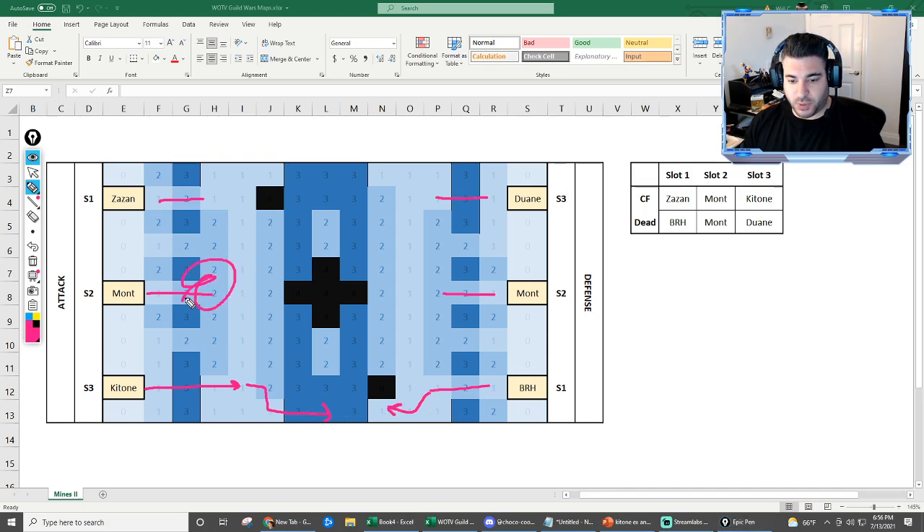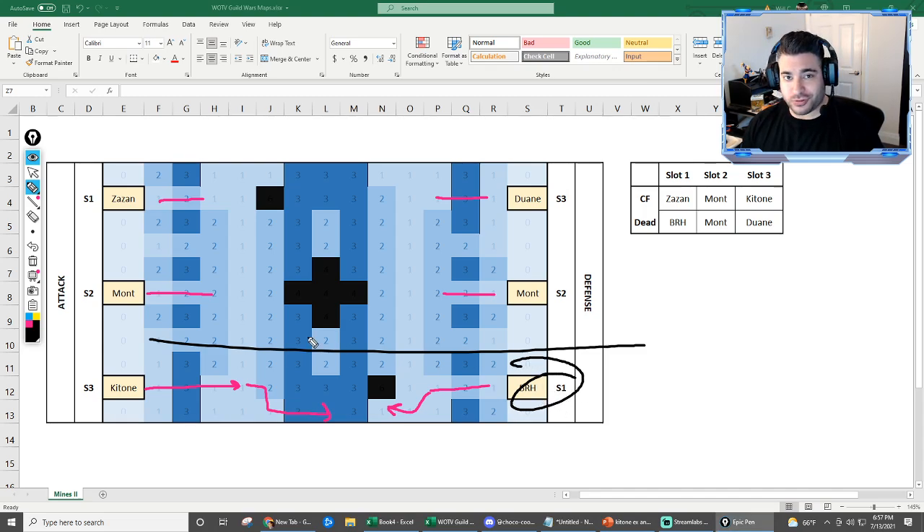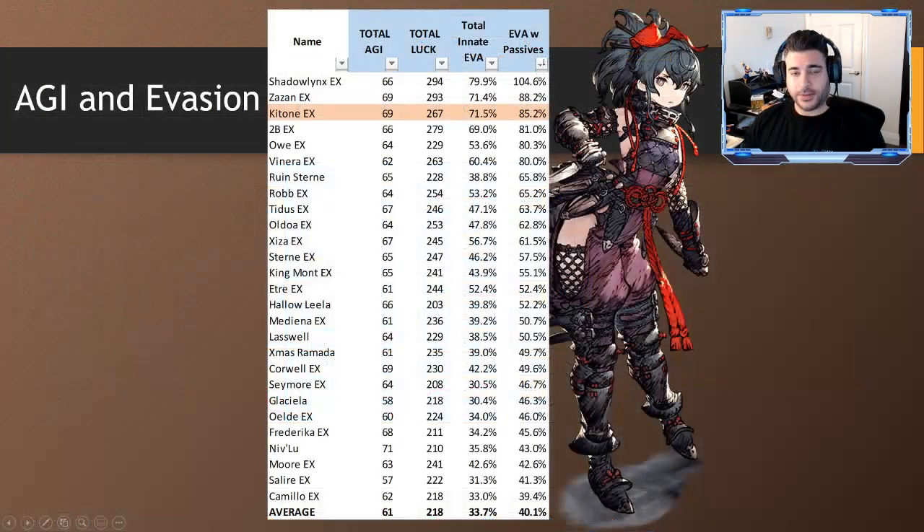Black Rose Lana is going to be drawn in by Katone's presence because Mont isn't close and in range yet, so you've effectively created a 1v1 duel on this side of the map. This is really important because she's got the unit resistance, magic resistance, Drain Force, and the evasion. You essentially allow Black Rose Lana to stay engaged a little longer and create a more lucrative 2v2 matchup with the rest of the characters — wasting some of her skills. If she wastes her limit break early on Katone, that's a huge benefit for the rest of the battle.